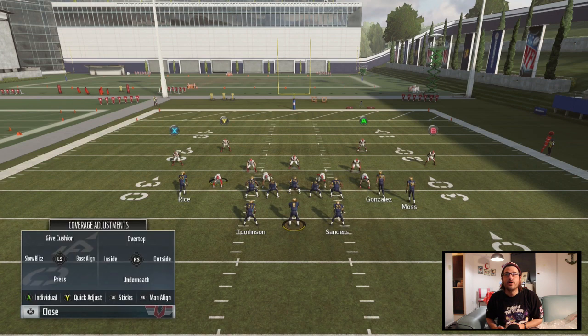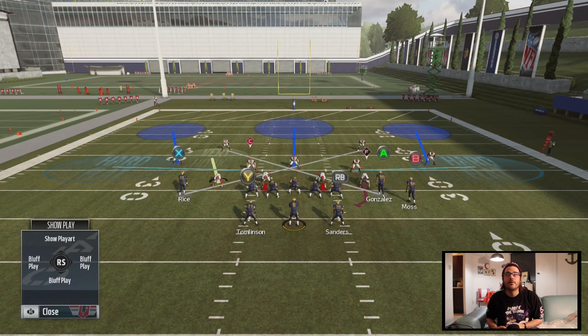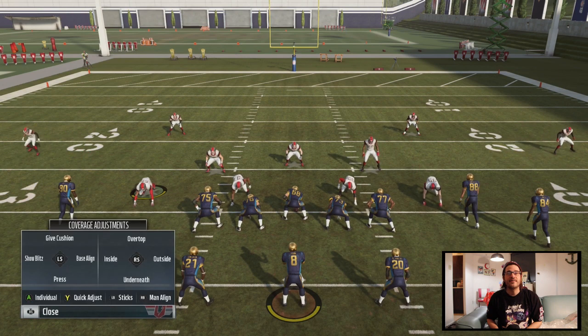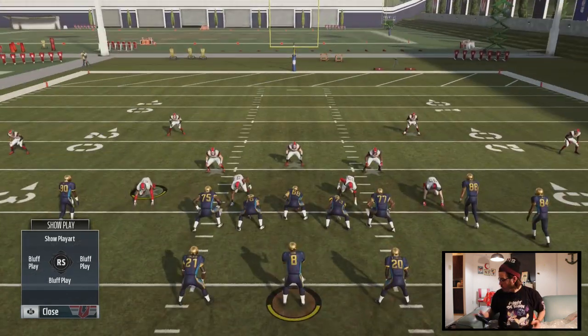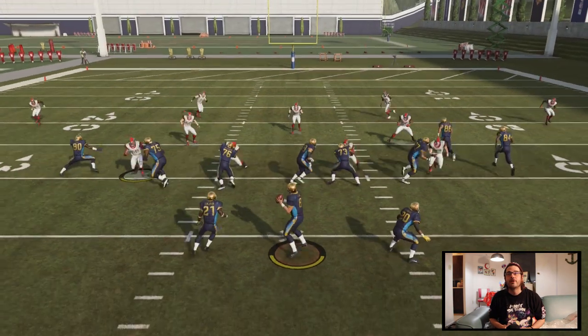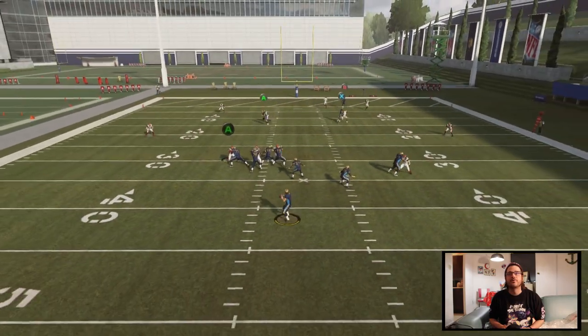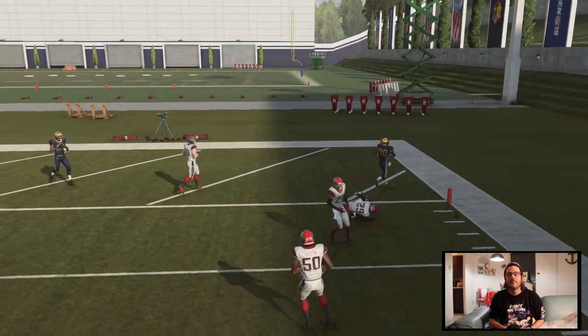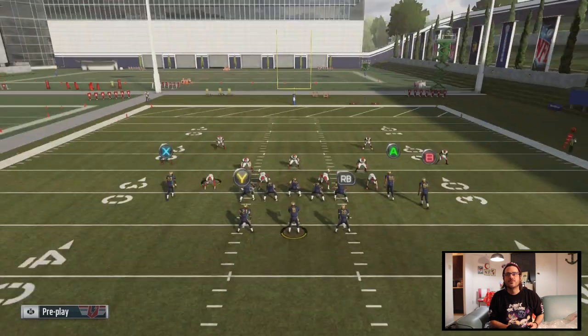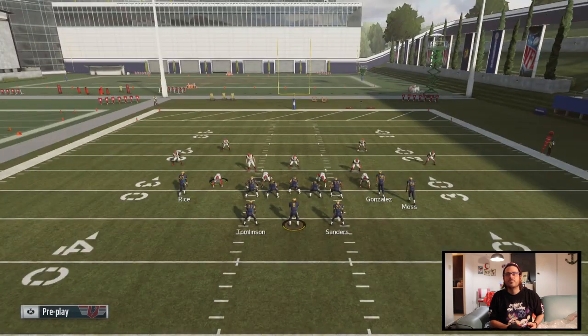Same thing — I'm going to man everyone up, man up Rice, got them in there, got the hard flats out on the field, got my user. It's all the same. But the one change I'm going to make that's going to take it above that 60% chance is I'm going to shade outside, and I'm going to protect the sticks. When I do this, it's almost 100% that he's going to make a play outside. You can see they're just following him so much better, getting in there to make the swat — I didn't even switch to the defensive controller. Once you make those changes, it gets ten times easier.